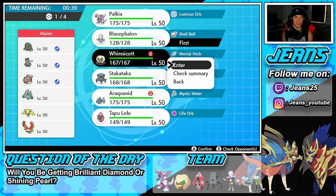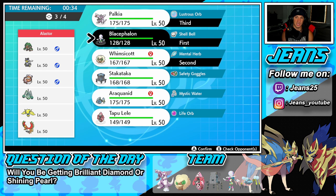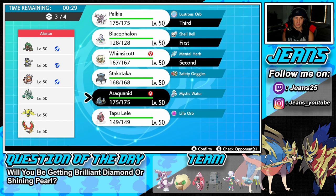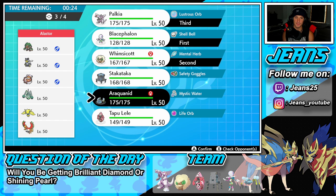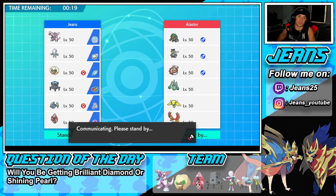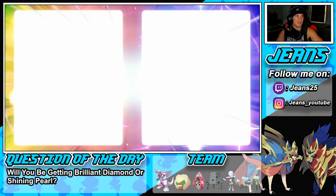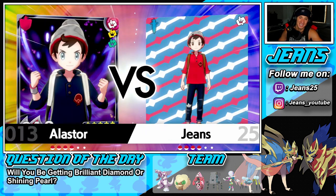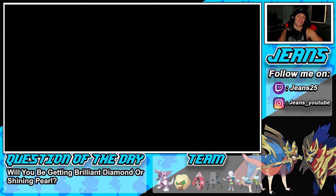Let's go Blacephalon and Whimsicott, bring Palkia in the back. I might protect first turn with both to set up Tailwind, avoid the Fake Out, and then go from there. Final Pokemon — let's go Tapu Lele. Let's see how this one turns out. It's pretty much the same team as battle one, just not the same lead, which makes the team feel very different — the lead is just the biggest part of team selection.